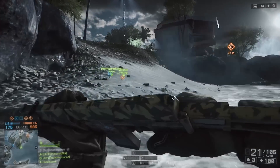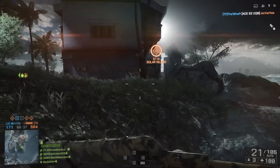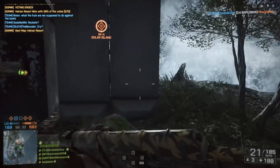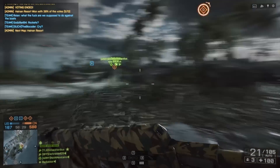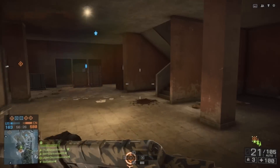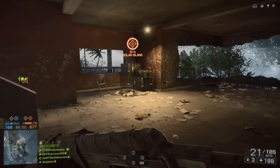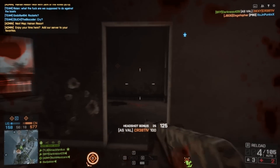In other news for Battlefield 4, the Naval Strike DLC key features have finally been released. We had an idea of what Naval Strike was going to be, but didn't know all the details. In the last episode we talked about the new map names: Lost Islands, Nasha Strike, Wave Breaker, and Operation Mortar.